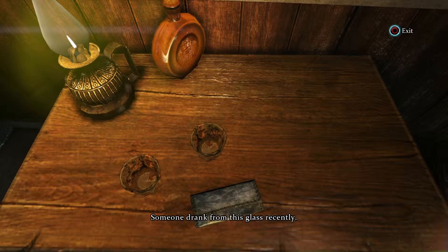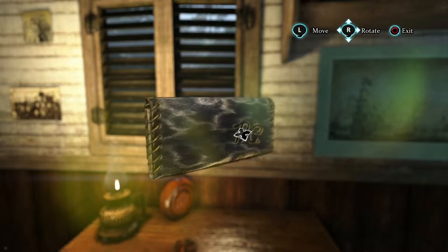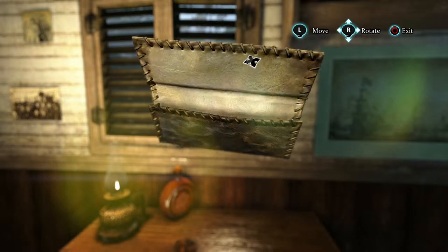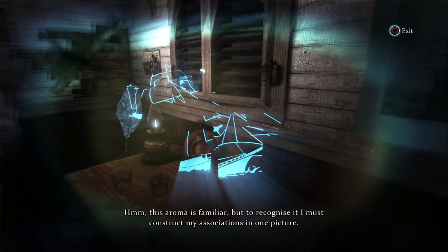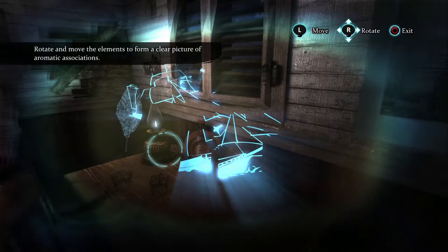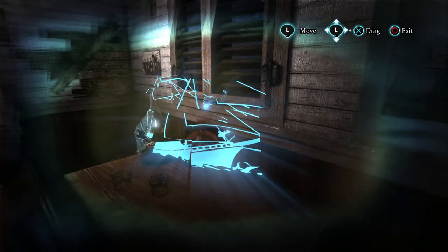Someone drank from this glass recently. On the table there's a pouch. Manipulating the object with the thumbsticks, I am able to look inside and see that it's clearly a tobacco pouch. Holmes recognizes the scent, but to gain a clear picture I have to arrange these shapes to form an image as part of the picture Holmes associates with the aroma. I won't show you how to do this — you'll have to solve it yourselves. I haven't shown you all the evidence in the cabin, only a selection required to follow my train of thought throughout the case.